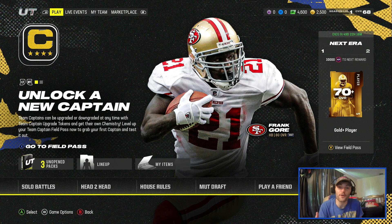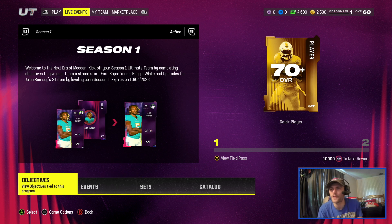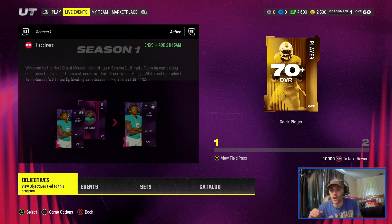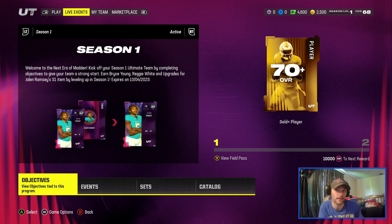Welcome back to the channel and welcome to Madden 24 Ultimate Team. This is the first time we're going to be able to hop on the game after some server issues to start the Madden season. We are finally able to get on Ultimate Team and I just want to go through the field passes, because there's kind of more than what I had thought. Right now it's August 15th — I don't think the full game comes out until the 17th. This is if you pre-ordered the deluxe edition you got it a few days early. So there's quite a few things in the game for a game that's not even really technically out yet.